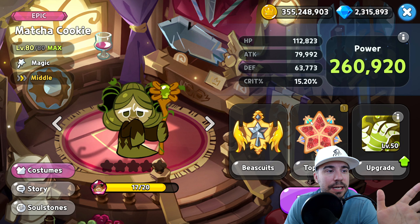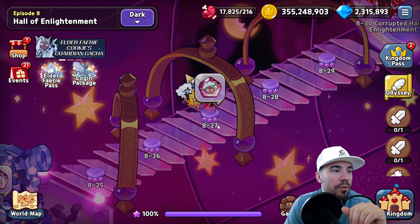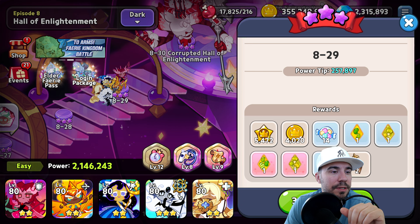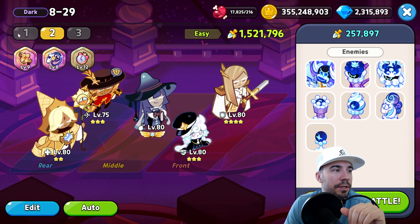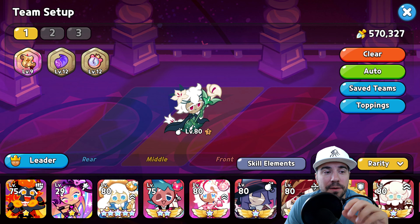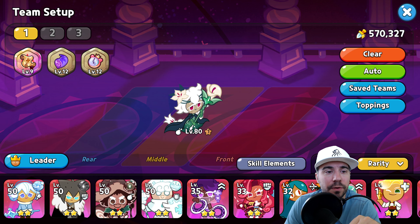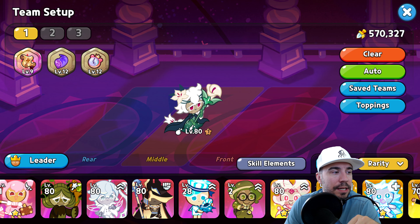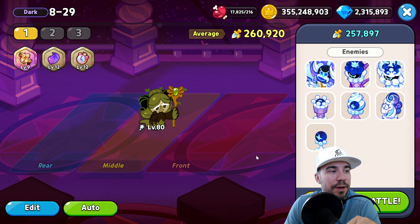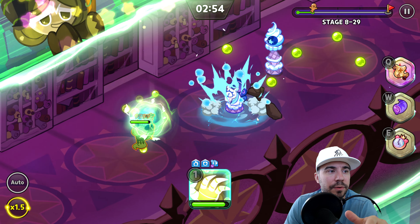That covers biscuits and toppings — now let's go for a run with Matcha Cookie. We'll head into hard mode level 8-29, which we like to run as always against the boss, the Labyrinth Tactician. If you've seen our White Lily and Beast yeti topping guides, you can check those out. All other topping guides are available in our playlist down below, along with the experience guide.